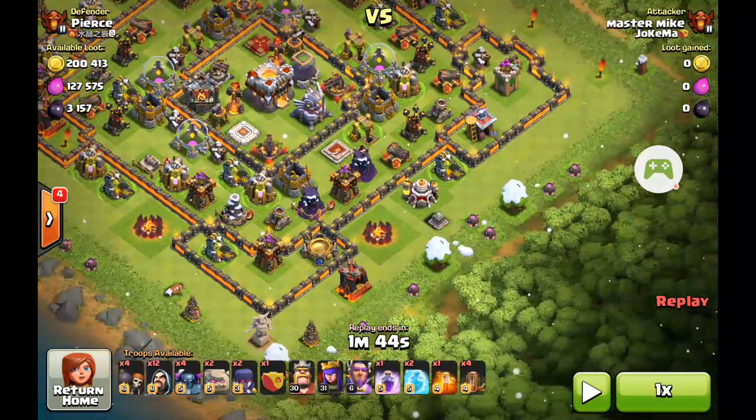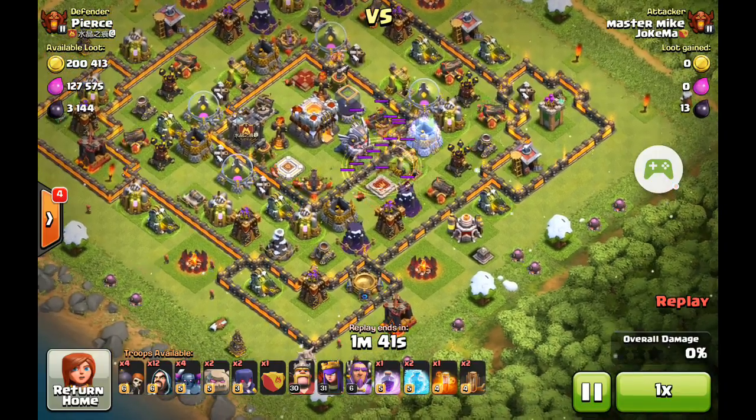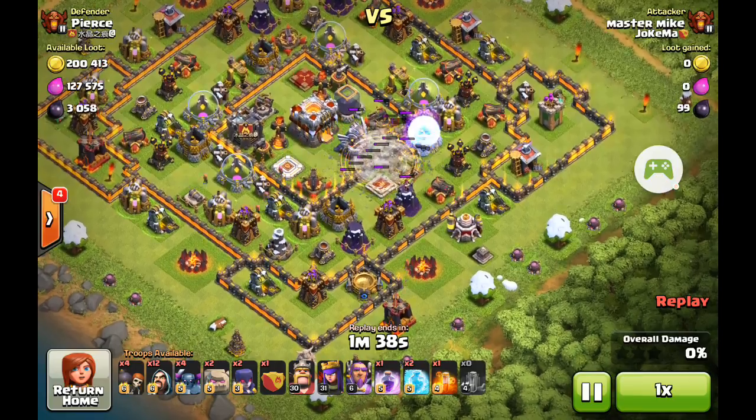I'm going to drop four Earthquake spells just in front of the Steel Chicken to break the wall down, and I'm going to try and get in with some Wall Breakers. I'm going to do a GoWiPe attack, as I normally do. Now this one I do go a little bit wrong — my Wall Breakers decide to go off to the sides. Let's see how we go anyway. Earthquakes on the wall — nice little tech. Four Earthquakes take any wall down whatsoever.